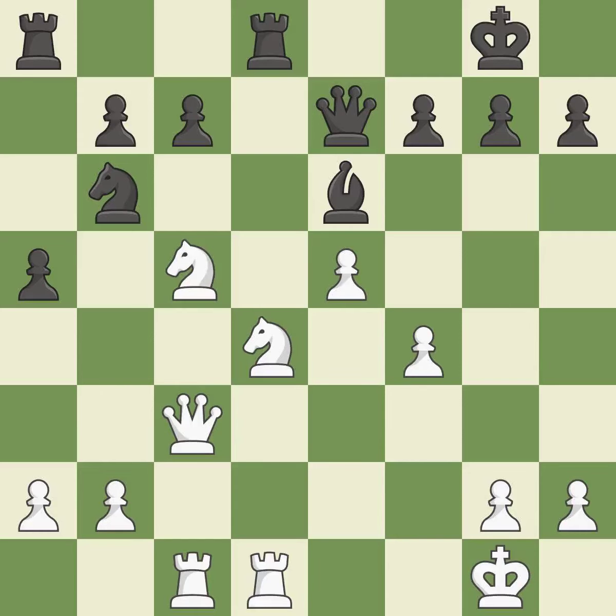This mobilizes the knight, allowing it to control more of the board. This threatens to reveal an attack on a pawn — it is best. This allows the opponent to win a tempo by threatening a queen — it is a mistake.